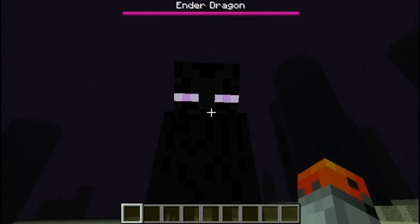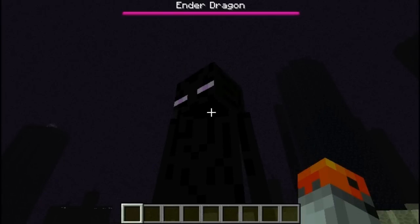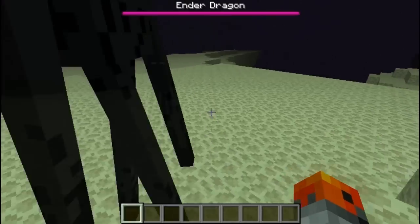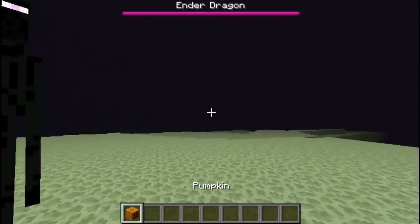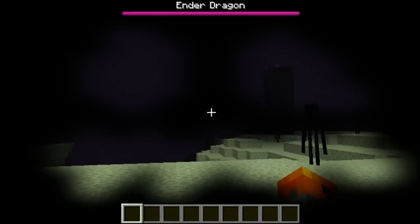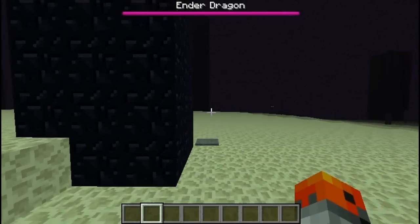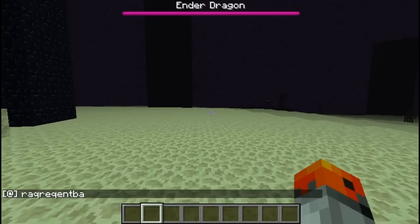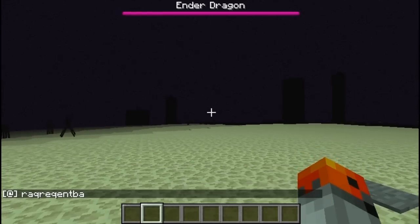Enderman sounds are made from someone saying 'hi,' 'hello,' and 'what's up' — reversed, distorted, and slowed down. Endermen will not get upset with you if you wear a pumpkin on your head. The name 'Ender Dragon' was first made known through a tweet by Notch which could be decoded, and that translates to 'Ender Dragon.'